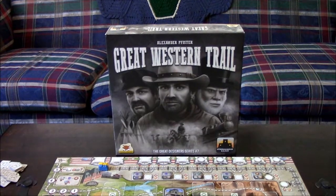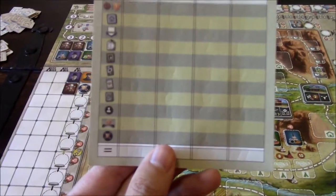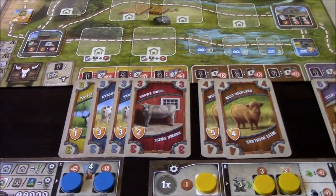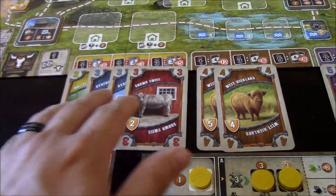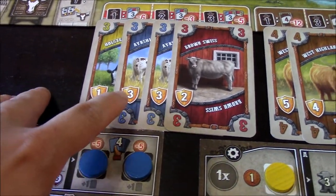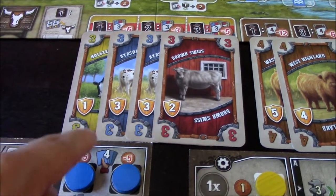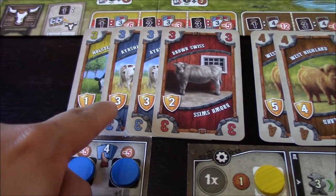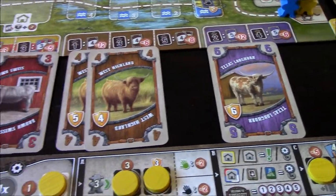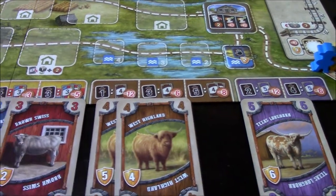Whoever has the most victory points at the end of the game wins. There are so many ways to score victory points. When you're on the trail you can buy more cattle for your herd. These shield symbols indicate victory points. For example, buying this blue cow gives you three victory points, yellow gives one, and the brown and purple ones give five, six, or four victory points. Their values are shown in the top corners.